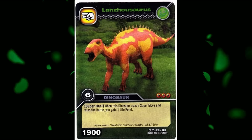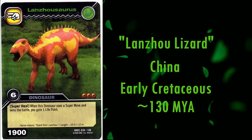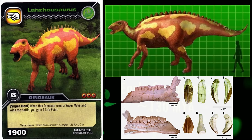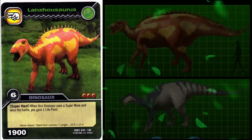Next we have Lanchosaurus. Its name means Lancho lizard, after the city of the same name in China, near to where it was discovered, in rock dated to the early Cretaceous, roughly 130 million years ago. It is only known from a single, mostly incomplete specimen. As such, most of the body is speculative and reconstructed based on more complete, closely related ornithopods, such as Iguanodon. Among the known material is the lower jaw, which preserves some of the largest teeth of any herbivore to ever live. I can't really comment on its accuracy, but I think making it similar to the fairly closely related Iguanodon was a sensible choice.